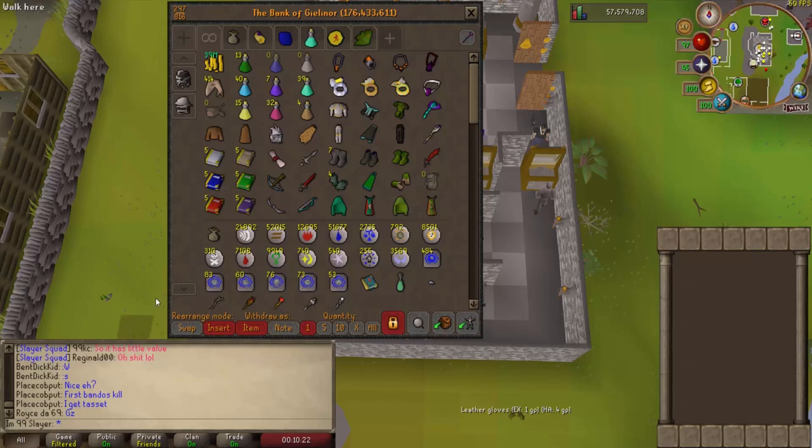Last but not least, moving on to what my bank is looking like. Currently bank value of 176.4 million gp, and on the last episode I was at 164.2, so since the last video that's 12.2 mil profit. This account is very expensive — I need prayer potions and all other kinds of supplies for slayer tasks — but I'm still making profit. I'm definitely still going to hit 200 mil bank by 99 slayer, and I'm really hoping for 250. We'll see how nice the alchemical hydra is to me.